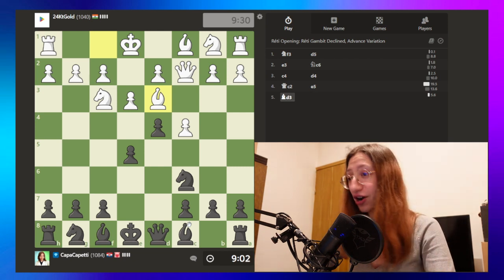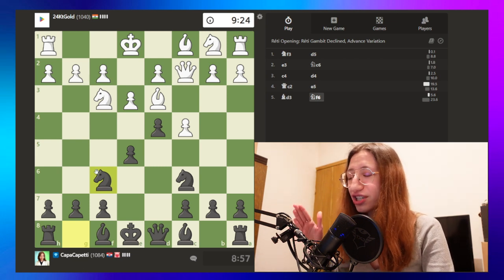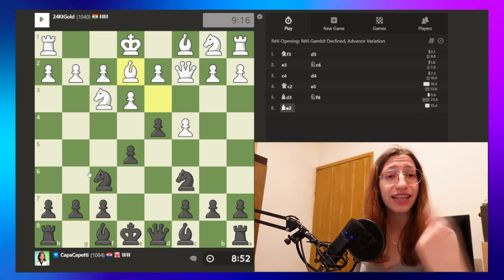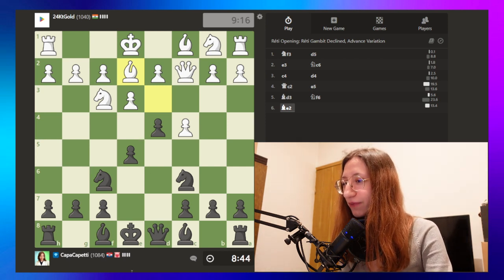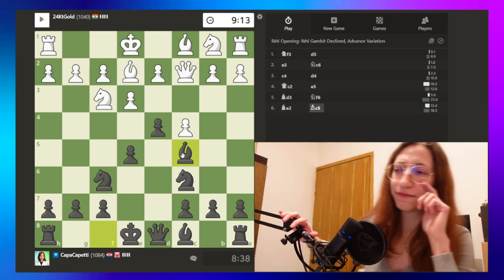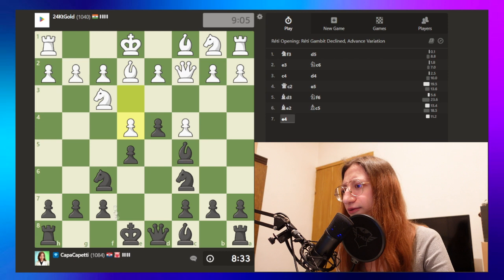Ready Opening — Caro-Kann Advanced Variation — that's the whole name of what we're playing. Let's develop the knight because if he takes on d4 we take back with the knight. We're the ones beating this person with the black pieces — that's the confidence you should have in life. I was dealt the worst pair of cards but I'm still going to be fearless. He defended himself, I don't care — we're just playing two completely different games here.